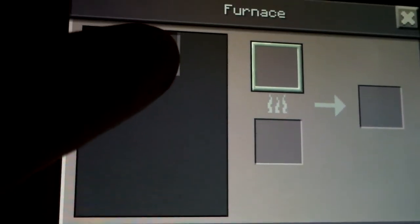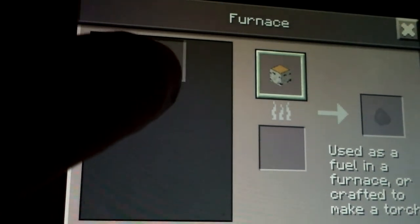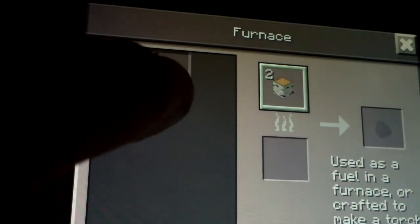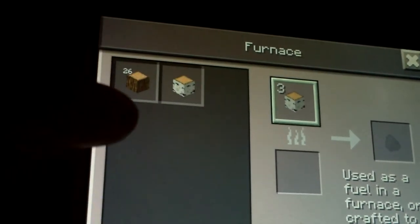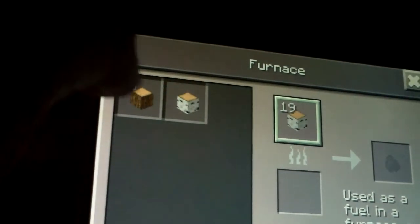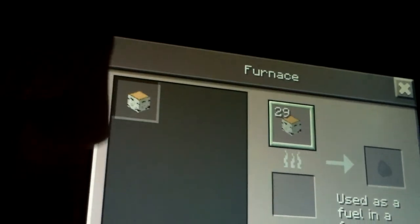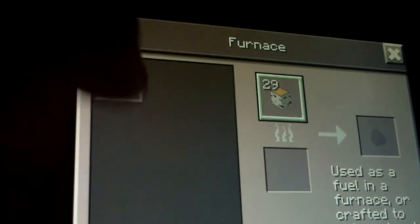So here's how you do it — you go to your furnace and you place a wood in. You click on one wood and it changes. So you have 27, you click on this, and it becomes 26. You keep doing this until you have an entire stack of birch wood.